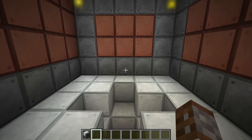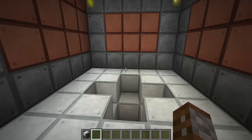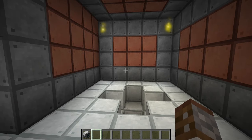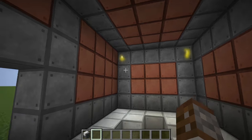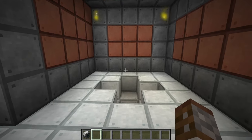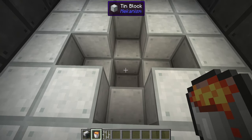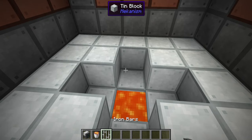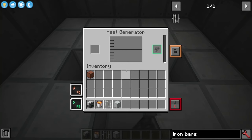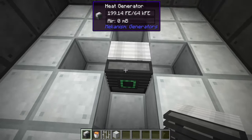To set up the heat generator, since it's all about using heat you're going to need a lot of heat nearby. This can be done with torches, fire, or lava — personally lava is probably the best. We'll place some lava at the bottom, place a block here and place our heat generator, and already you can see in the corner we're producing a little bit of power just from that lava underneath. You can see its temperature and click on the temperature icon to change between Celsius, Fahrenheit, and Kelvin.